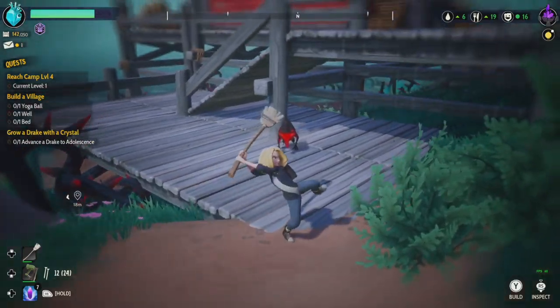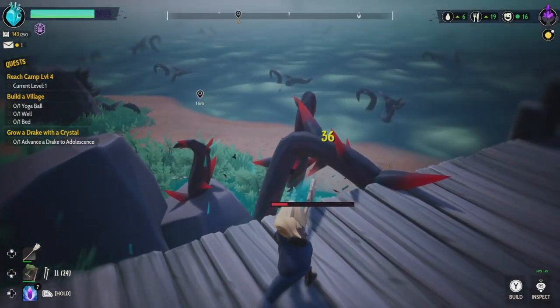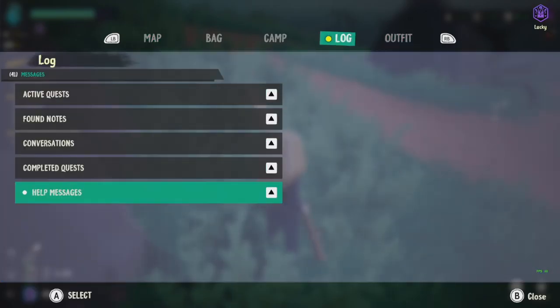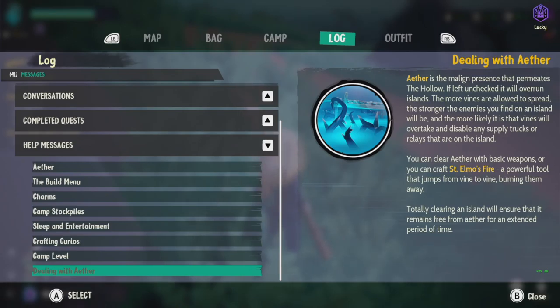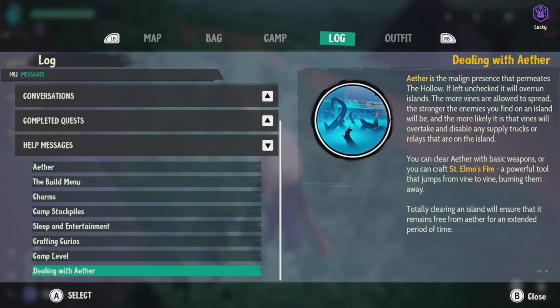There's definitely going to be more around here. I love that we can use the nail gun to shoot them off, that is awesome. Let me read the note we got: 'There is the malign presence that permeates the hollow. If left unchecked it will overrun the island. The more vines are allowed to spread, the stronger the enemies you find on the island will be, and the more likely it is that the vines will overtake and disable any supply trucks or relays on the islands.' Totally cleaning the island will ensure it remains free of ether for an extended period of time.